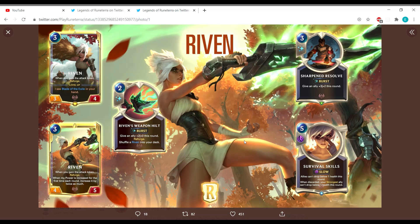Riven's Weapon Hilt: give an ally plus two, plus zero this round, and Reforge. This makes sense as part of Riven's kit, but the card itself is kind of underwhelming since it doesn't include a health buff. That makes Riven a very offensive tool but not very defensive — easy to take her out. These cards do take up deck slots just to reliably level up Riven.